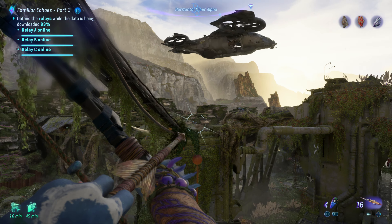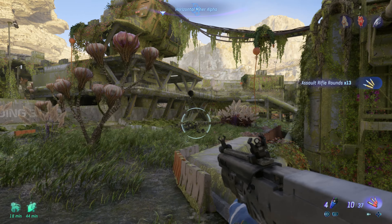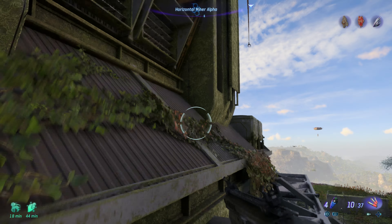The RDA is definitely messing with the signal. Can you climb up to the main antenna and hit it with SID? Physically, if you have to. Good night. Our data transfer is done, but they're messing with the signal so we got to go up to the antenna. We could fly up there, but it looks like there's a zipline that would actually take me.